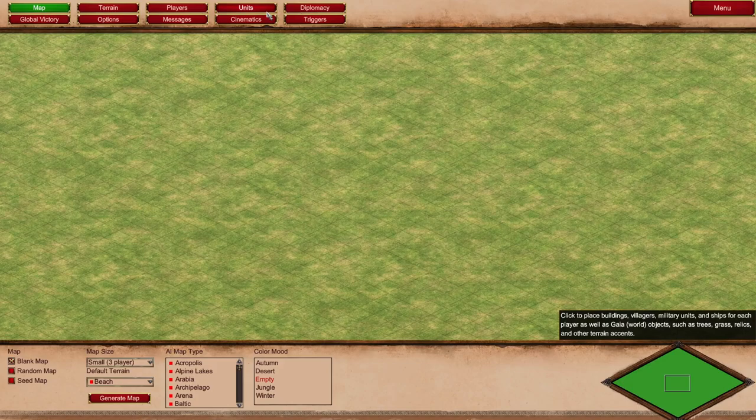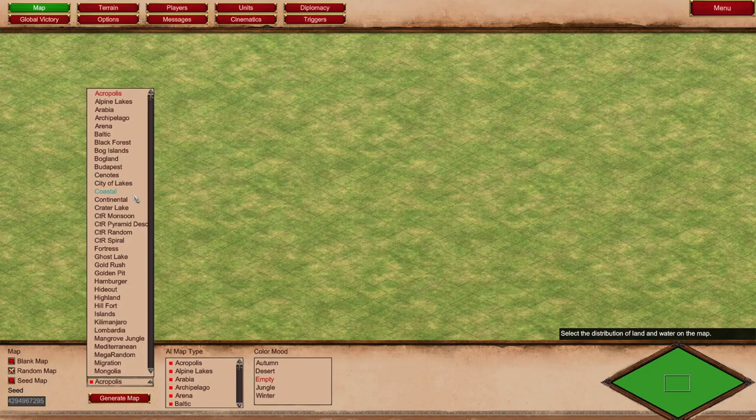We're going to go back to map and we're going to create a random map. So this is going to be a map similar to what you might play in a rated game — a 1v1, 2v2 kind of team game. We're going to set it for a 2v2 so we're going to put it medium size. And the map we're going to make, let's see...